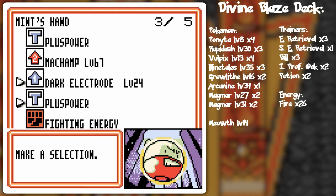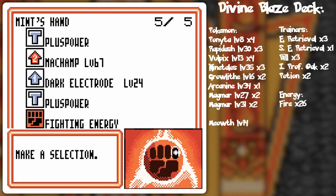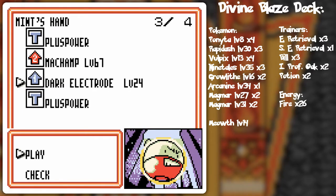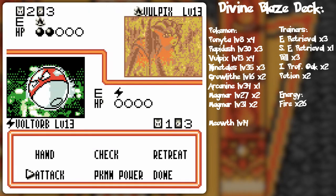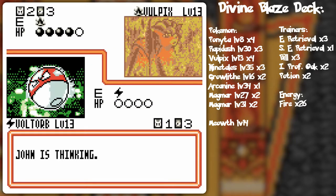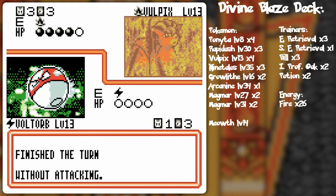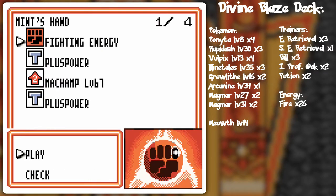I could set up the dark Electrode. I'm not going to Plus Power because he might Switch and then switch into the Rapidash. He just powered up everything over there. Okay, we're using the AI behavior to our advantage here.